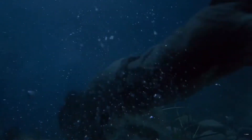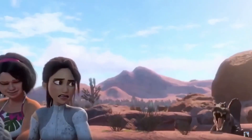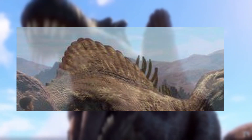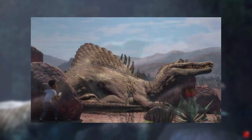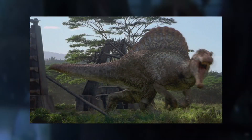Another key difference is on the sail. The Jurassic Park 3 Spinosaurus has a mixture of blue integrated onto its sail, whereas the Camp Cretaceous Spinosaurus has more of a tan and red coloration, with overall different sail patterns. And looking at the body overall, the Camp Cretaceous Spinosaurus has a more tannish color, whereas the Jurassic Park 3 Spinosaurus has a mix of red and grey.